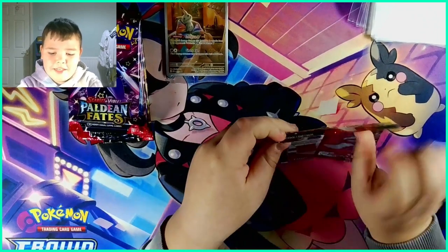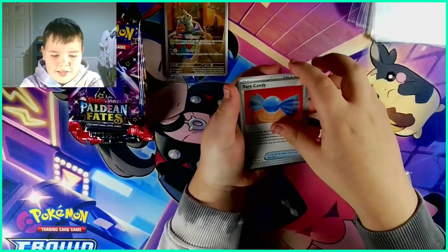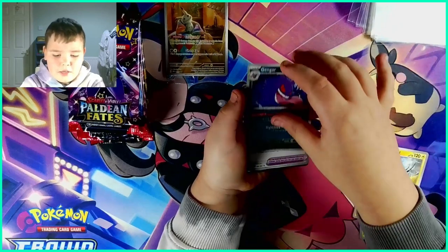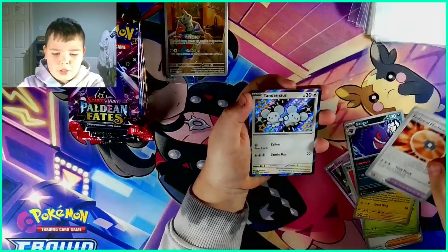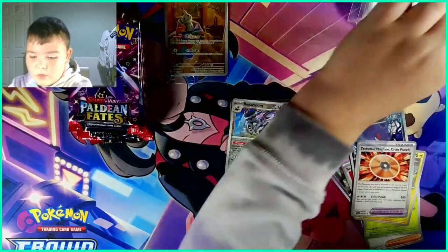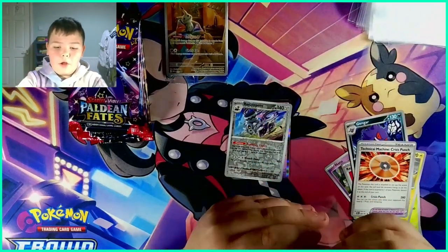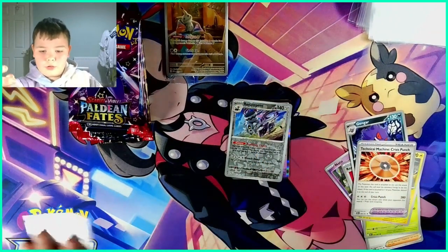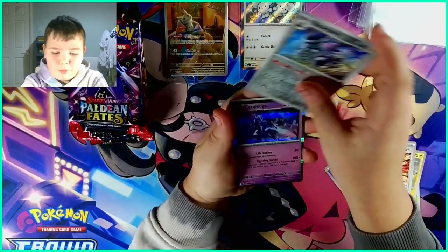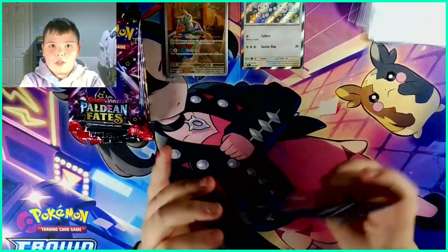First pack — are we going to get any luck? We have a Mimosa, a Natu, some Rare Candy, a Pineco, a Kilowattrel, a Gengar, and a Technical Machine Criss Punch. Oh my god — a Mimosa Baby Shiny! Let's get this in the sleeve right now. I can't believe we've already got a Baby Shiny — this is crazy! First pack and we already have one. We also have a Reversal Room and a Keldeo Holo.